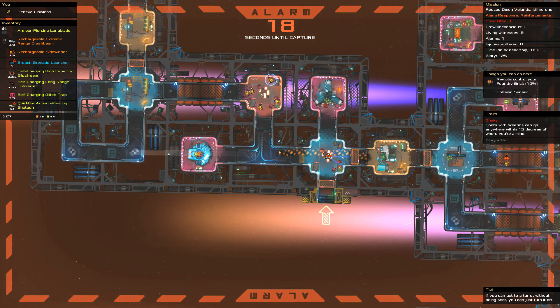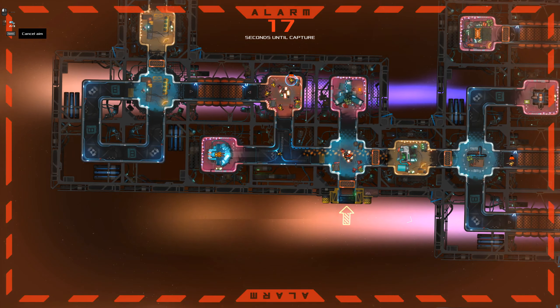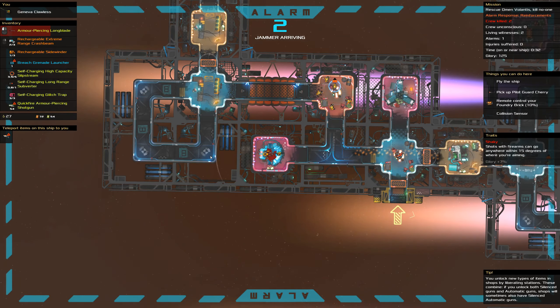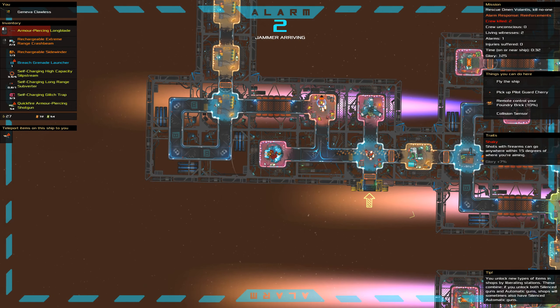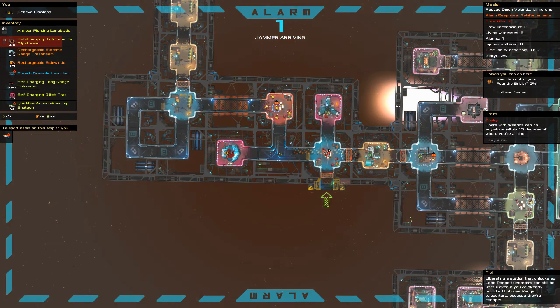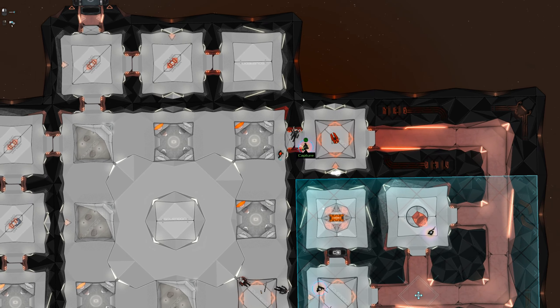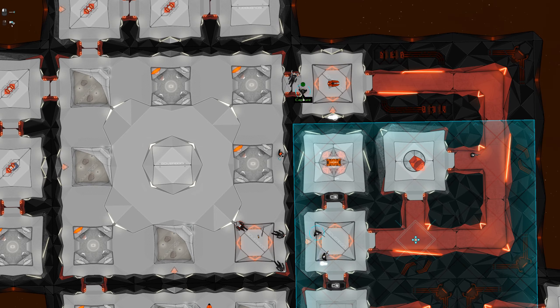Uniquely amongst all the alarm states, while a captain's needed for the alarm to fire, disturbing the captain or destroying the bridge will do nothing to cancel an active teleport alarm. Instead, you've got to target the room itself, or potentially — but rarely — the path your target has to take to get to the room. Teleporters can be crashed with crash beams and grenades, destroyed with bridge grenades and missiles, or subverted with subverters.